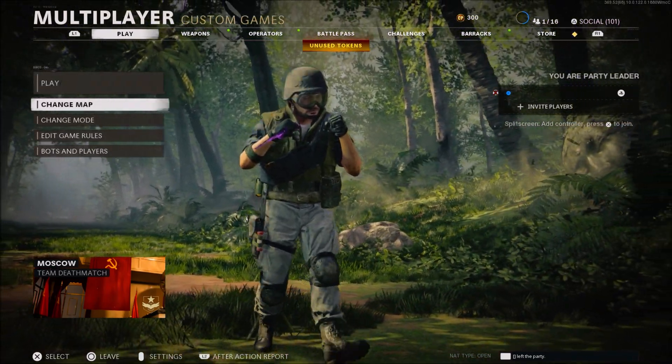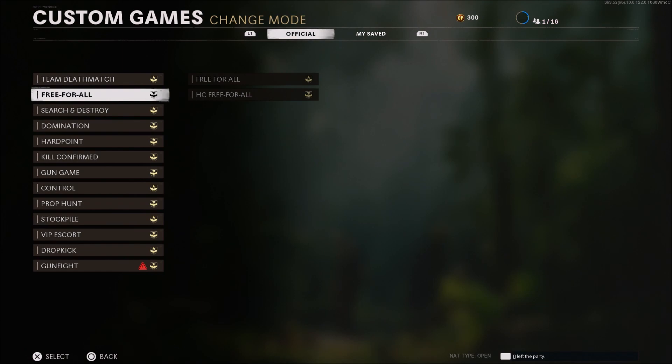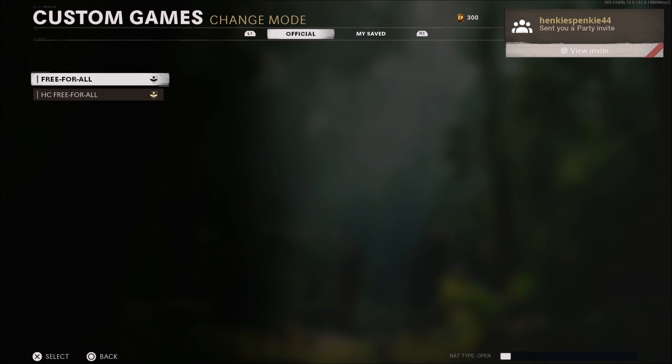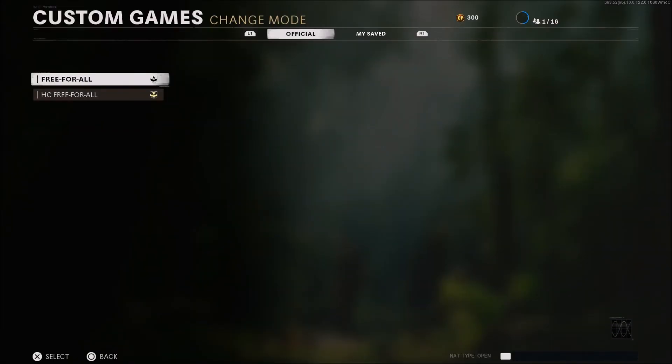Go to change mode, then go to free for all. Once you're on that screen, tell your friend to go into his own multiplayer custom game lobby and send you an invite. Once he sends the invite, accept it — nothing should be taken off your screen. At this point you should be in your friend's lobby.